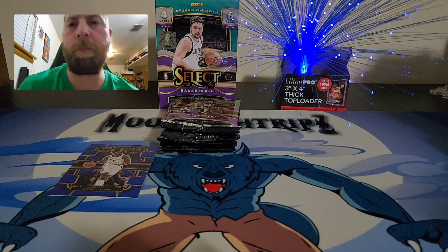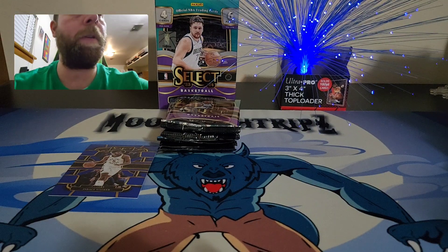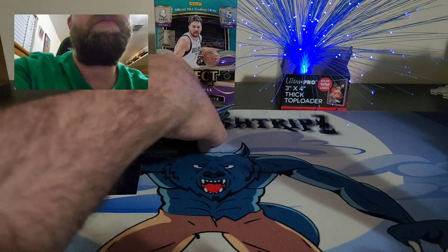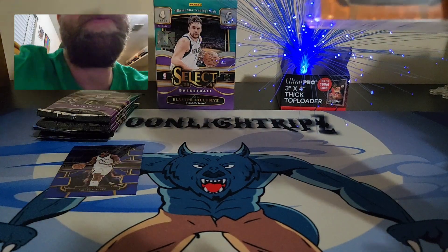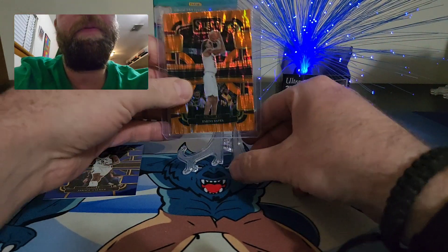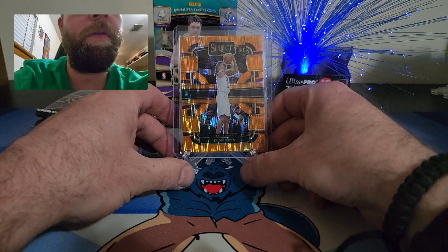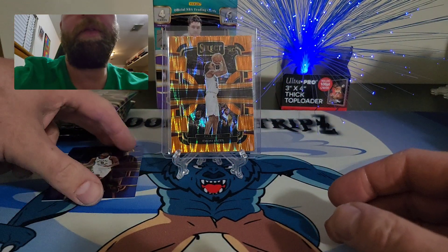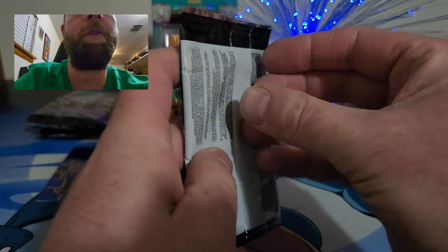Got the Amoni Bates flash prism up on the stand — not a bad pull there. We'll start off with that and hopefully pull a Victor out of this rip. Let's get into pack number two.